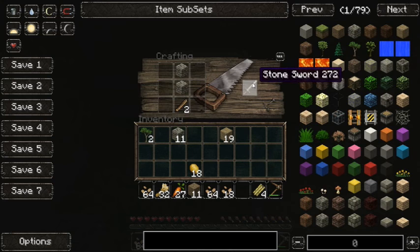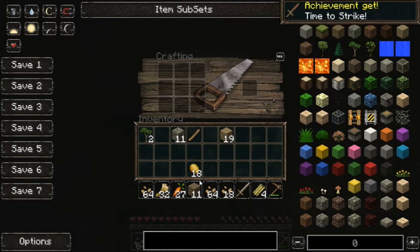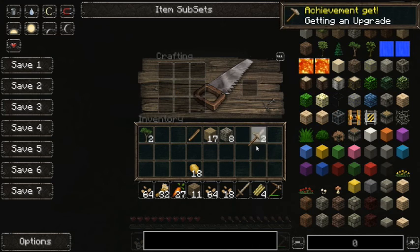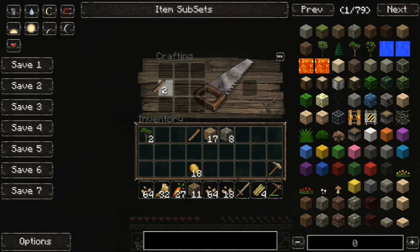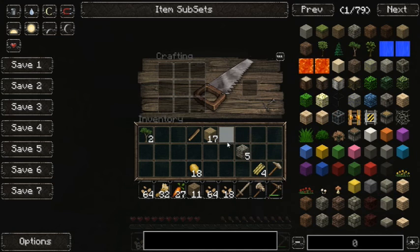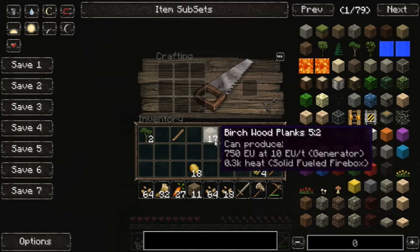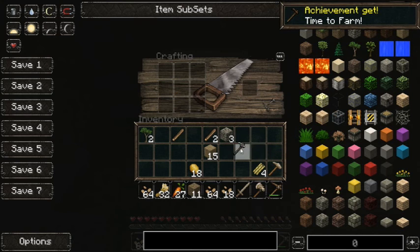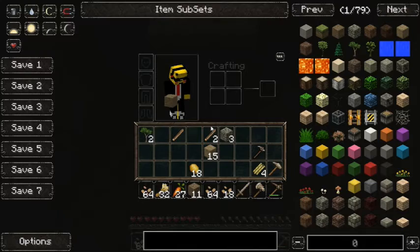We got ourselves a sword, let's get ourselves some more wood sticks, get ourselves a stone pickaxe, and looks like we're gonna make a stone axe as well. Why not — let's get ourselves a little hoe going, in case we do start farming.